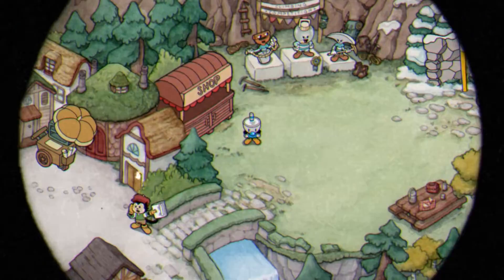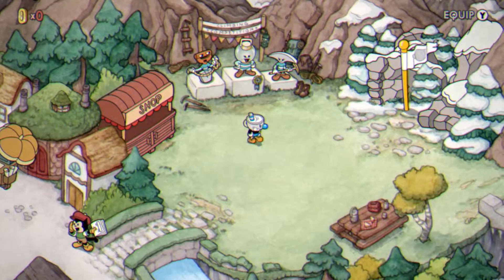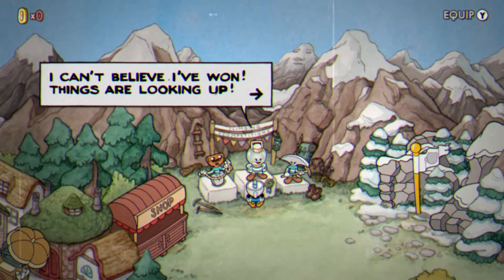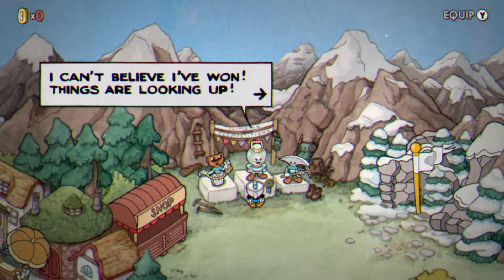Step two, after leaving, you'll see these dudes standing on podiums. Now anyone who's familiar with these kind of podiums knows that these are placements for like some sort of competition. Talk to the guy in first place and you'll see what he says — he says, 'I can't believe I've won. Things are looking up.' That's actually a clue. He's telling you what direction to hit the gravestones. So keep that in your head — the first guy said, 'things are looking up.'